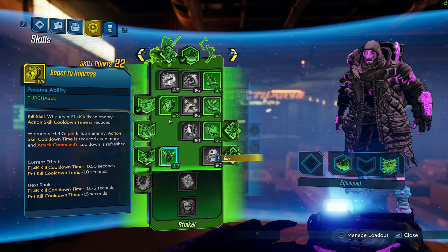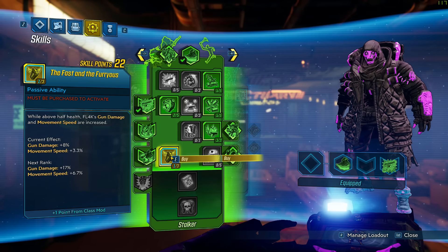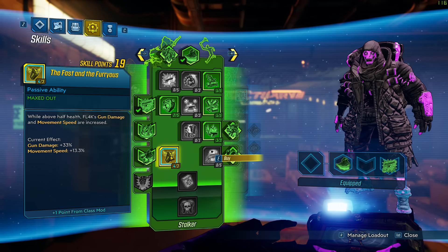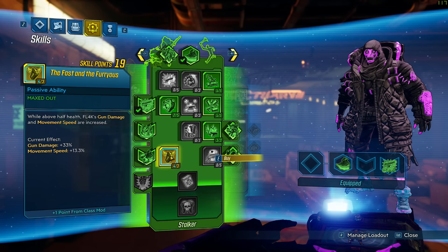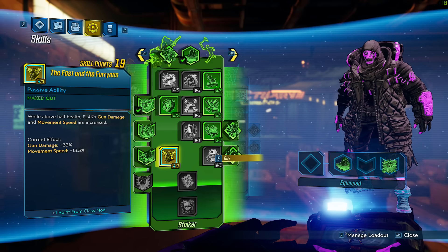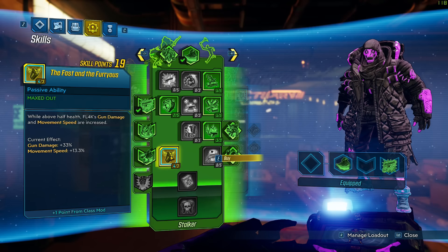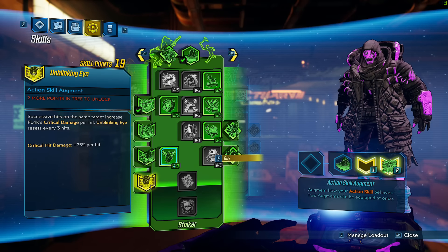Now that we've put two more points in to reach the next ability, we're going to put three into Fast and Furious. This gives us gun damage and movement speed when we're above half health. If you have a good shield you're gaining this basically all the time, which is just free gun damage and free movement speed.